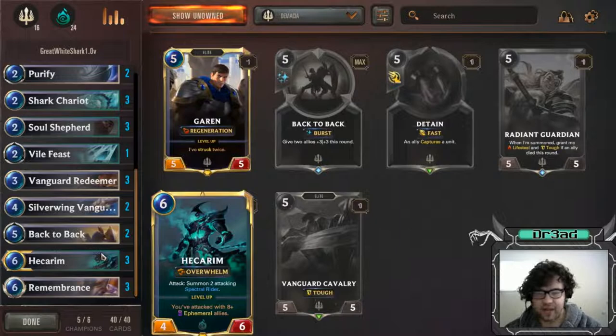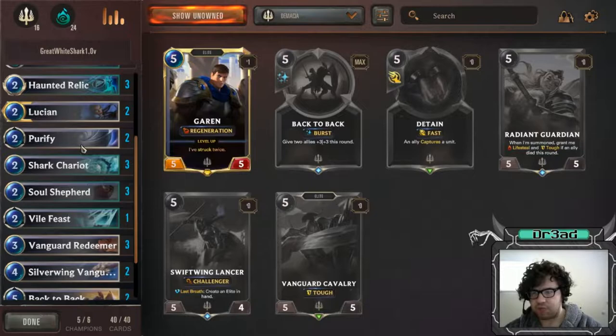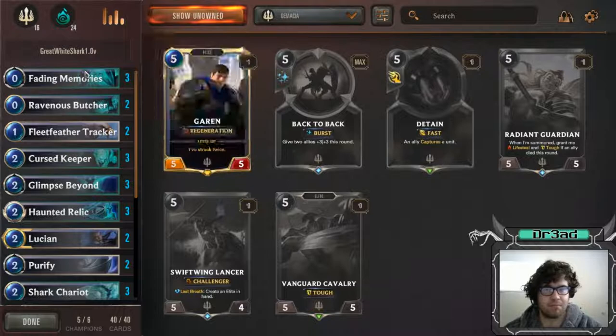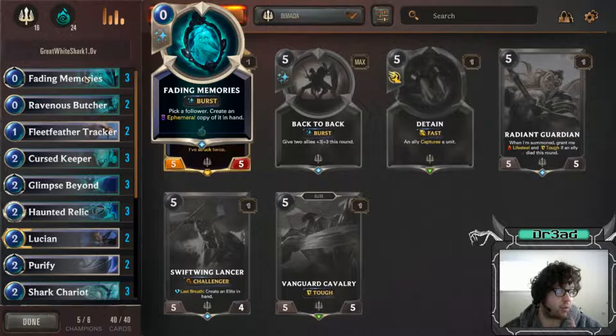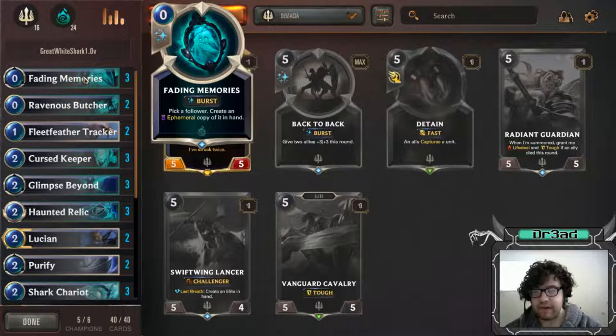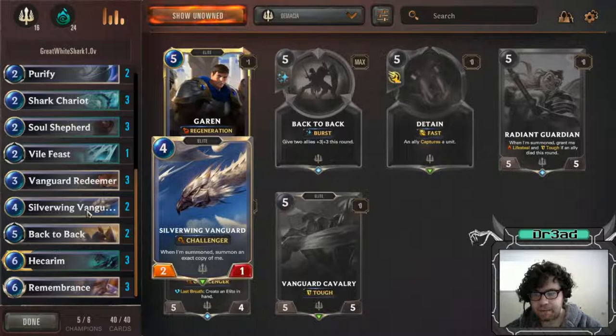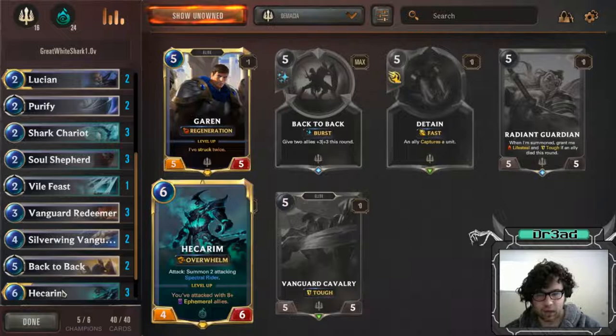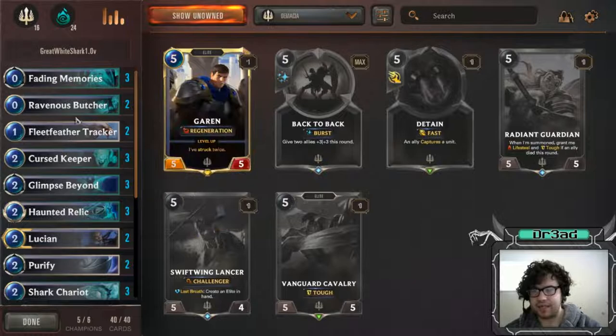After you play those combos, you play Hecarim and finish off the game. You play Shark Chariots and have the Soul Shepherd plus Haunted Relic combo - it's kind of amazing. One card of note I'd like to add: Fading Memories is a beast. You'll see in the gameplay video - I win with this card, it's absolutely amazing, just being able to steal an opponent's follower. One combo I found is using Fading Memories on your Silver Wing Vanguard after you summon it, giving you two more Silver Wing Vanguards which are ephemeral - they get buffed by Hecarim and Soul Shepherd, and count as ephemerals attacking for Hecarim.